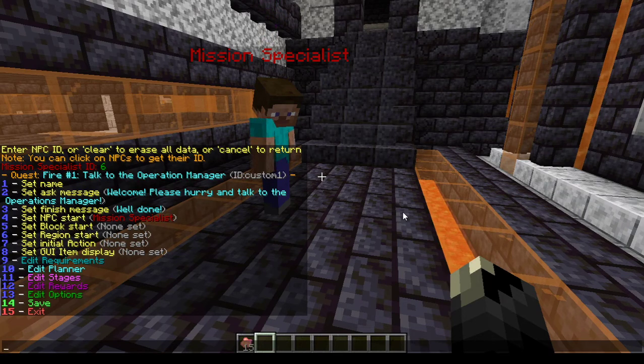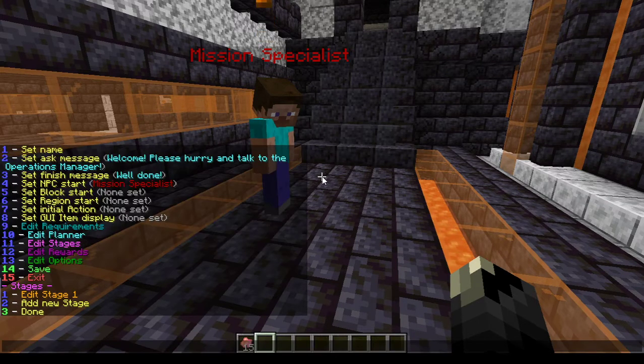Option nine is requirement, and we actually have it on fire two which I will show you later. But what you need to do — and that is mandatory — is actually edit stages. You choose eleven, and you see there is already one stage: stage one.